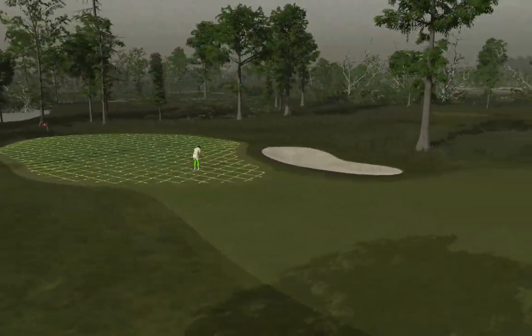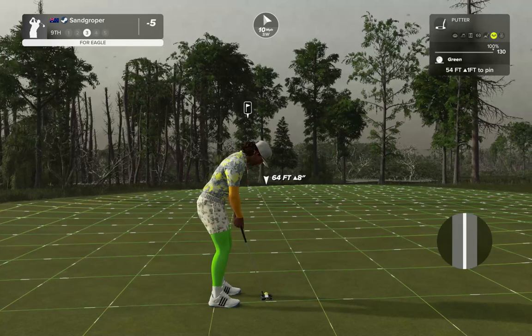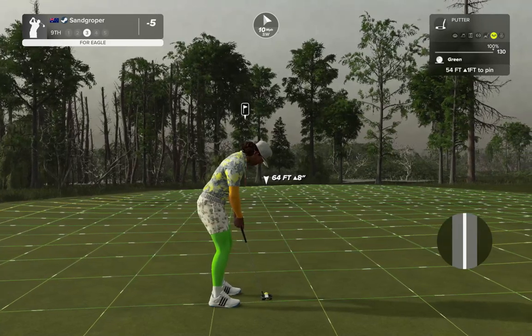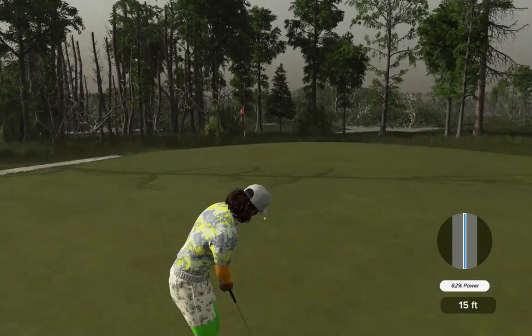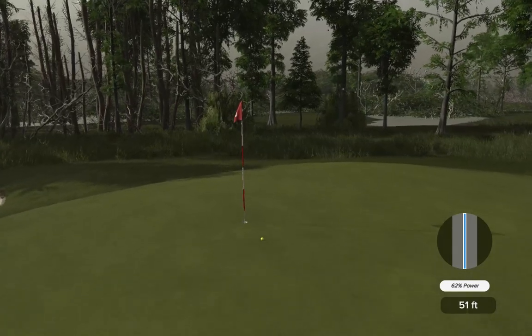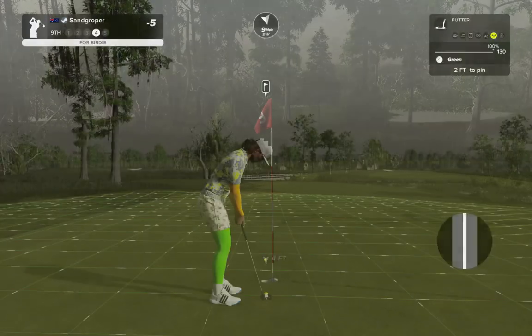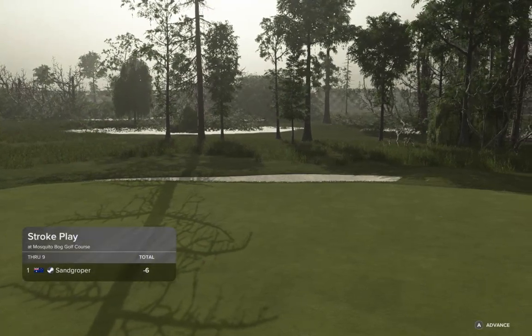Nice tricky little green - let's do it. Not sure about Eagle John, but I'd be very happy. 54 feet for par - kick that along and see if we can get close. Oh, so close! We kick it in, sitting at six under. Turned at six under with no pars - not bad at all!